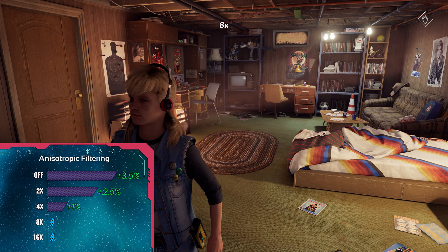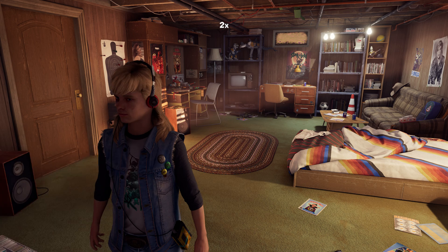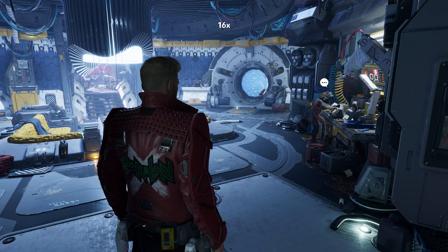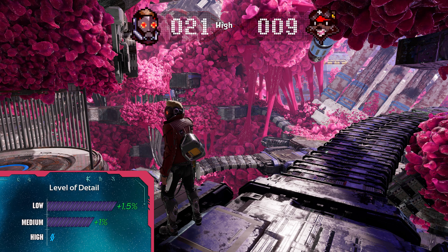For anisotropic filtering, set it to 2x since it doesn't really affect important textures all that much, so just extra performance at no visual cost really.